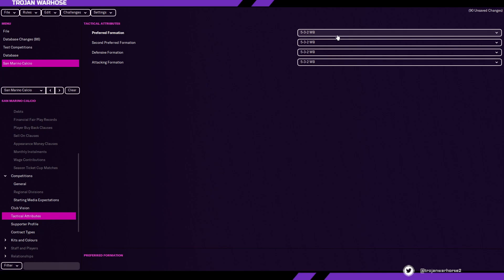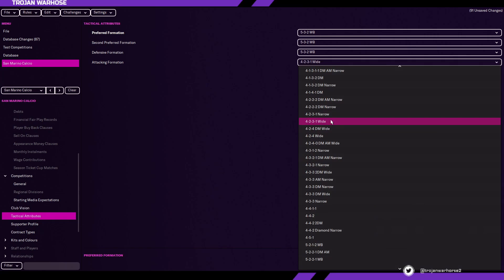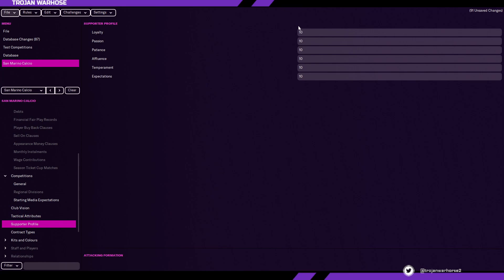Tactical attributes — if you leave it at a 5-3-2 wingback, that means if you're not managing the team they'll constantly use that formation. If you want the team to succeed even if you leave, maybe it's smart to choose an attacking 4-2-3-1 wide formation. Just play around with what your favourite formations are. For supporter profile, you could have say 20 affluence, meaning they're willing to put more money into the club, and 20 patience.